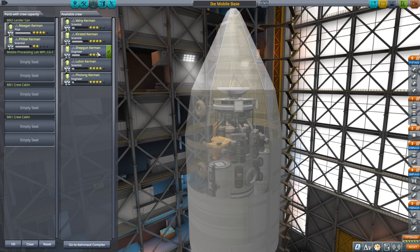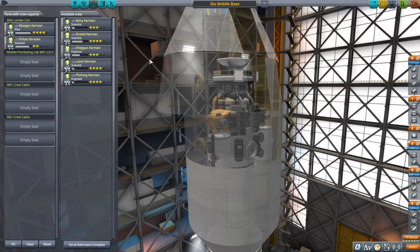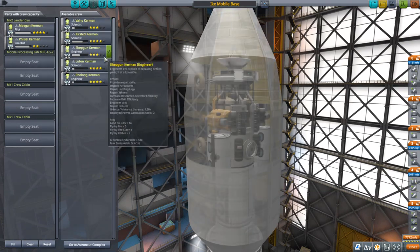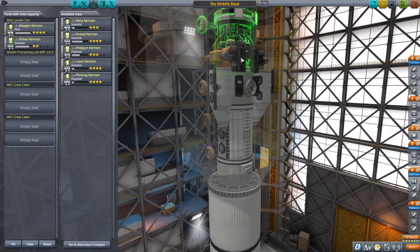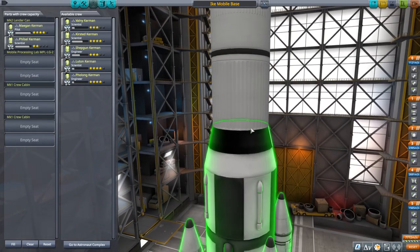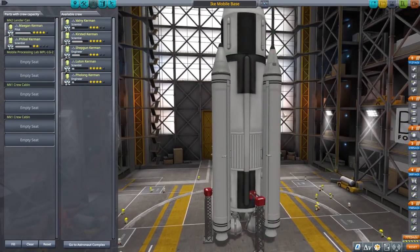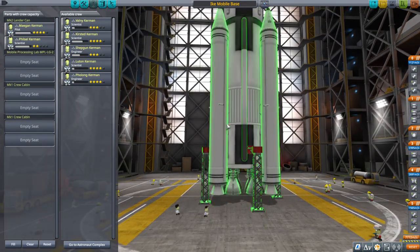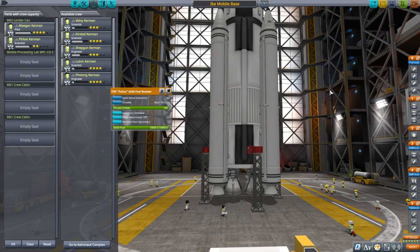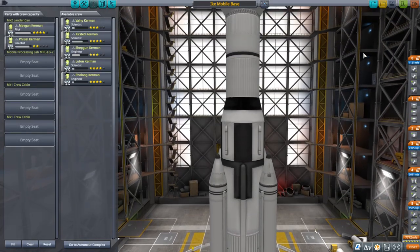So Shipgun and we have four scientists available, so that'll be fine. Since we've got controllers on the vehicle, that should be okay. The launcher is simple: we've got the Wolfhound up there for transfer and capture, and then Mainsails plus Pollux boosters. Let's take a look at the rover and see exactly what we need to pack to repair it.